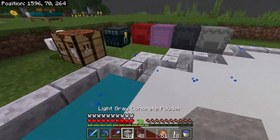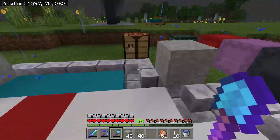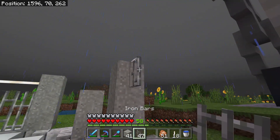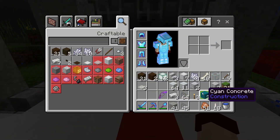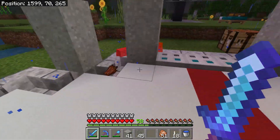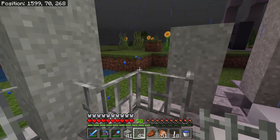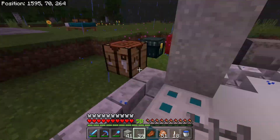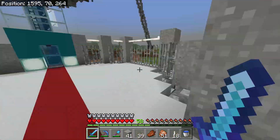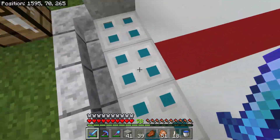We do need an opening. Iron bars go across right there. On the floor, in order to keep this open but at the same time safe - trapdoors. That's how that's going to be. The thing is, we can pass through this no problem - let me just sleep because it's night. There we go, much better. We can pass through this because our height is small enough to fit between the trapdoors and the iron bars.